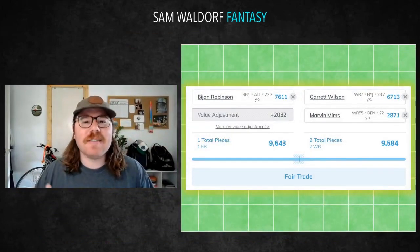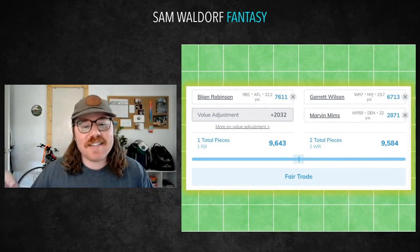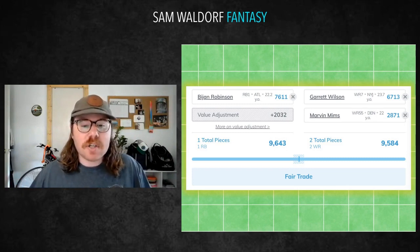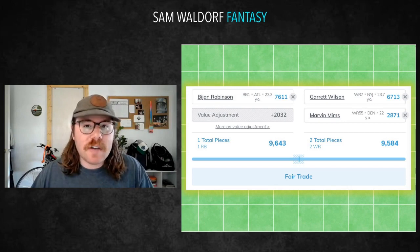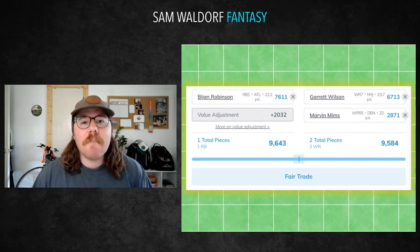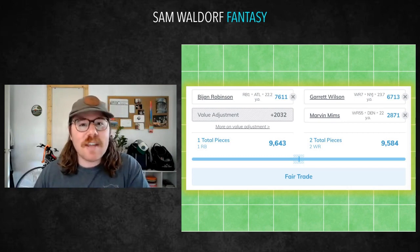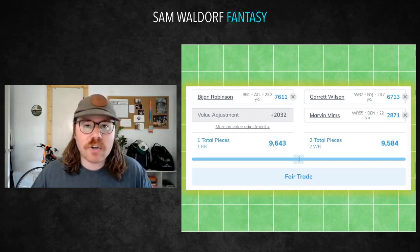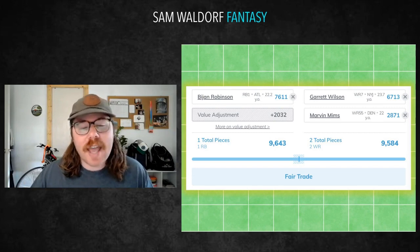First one: how are we going to go get Bijan Robinson onto our dynasty fantasy football team? I'm going to come at you with some different ideas on how to attack finding stud running backs for your team. This first one is going to be a position-to-position trade using wide receivers. Maybe you're really deep at wide receiver but you're missing a stud running back, and this class is not super deep so you may have to look elsewhere.